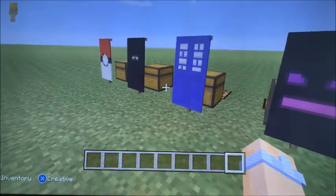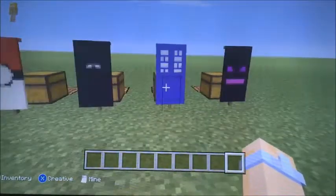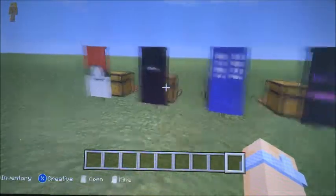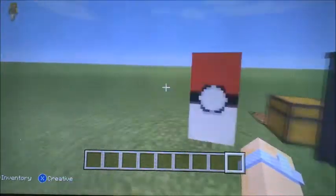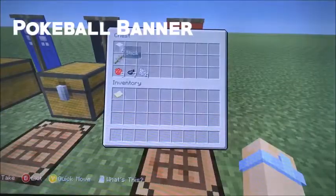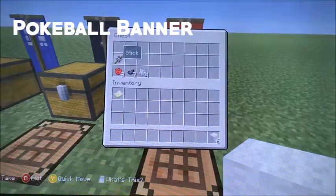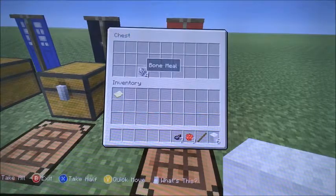I didn't make them — I don't know who made them originally, but I found them online and I thought they're super cool so I'm going to make them. So first we're going to start with the Pokeball banner. What you're going to need for this banner is six white wool, one stick, nine rose red dye, seven ink sacks, and four bone meal.